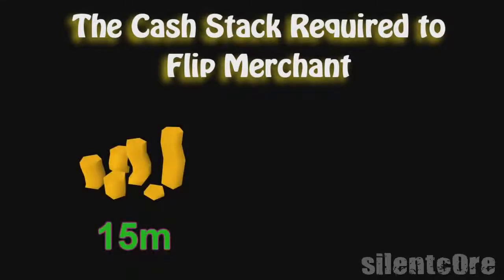To get started, I'm going to go through what cash stacks I'd recommend you use when flipping. To really make flipping more profitable than, say, killing green dragons, you'll need a cash stack of around 15 million minimum. Of course you can use less, but it's really not worth your time and you may as well just be camping at green dragons.